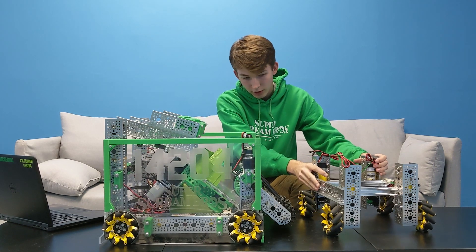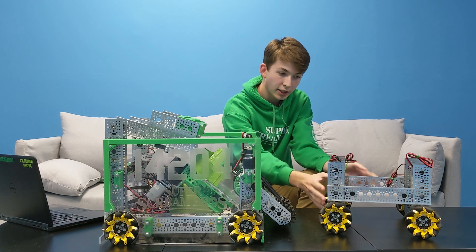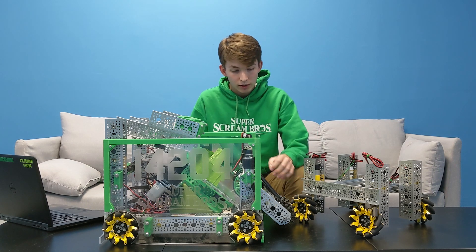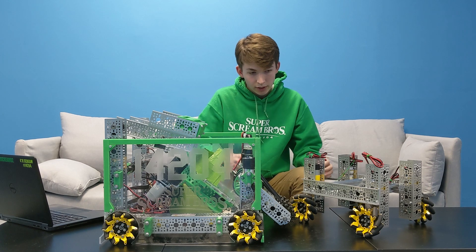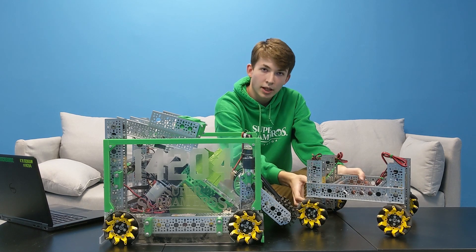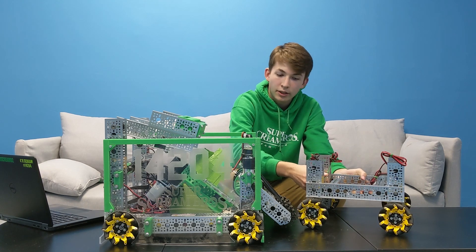To fix the barricade issue, in our next iteration of design we moved the wheels forward so that they would contact the beam first, allowing it to get right over the barricade. The second problem was the chassis getting high-centered. To address this, we rotated all of the chassis drive motors vertically and raised the chassis bed high enough so it was above the barricade, making it unable to get high-centered.